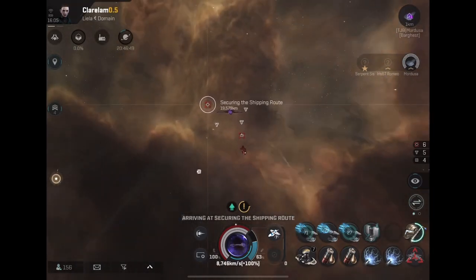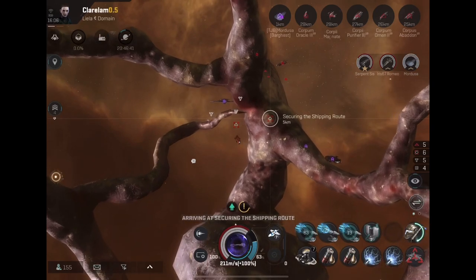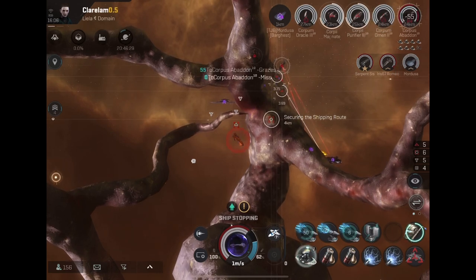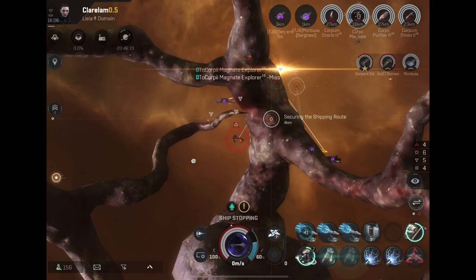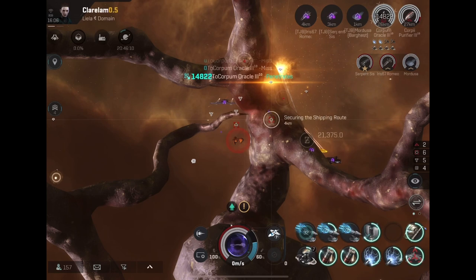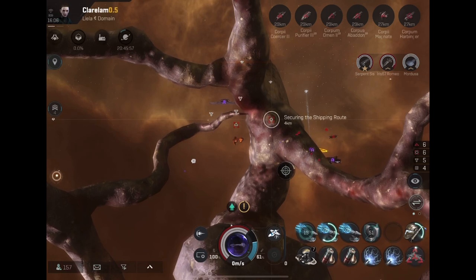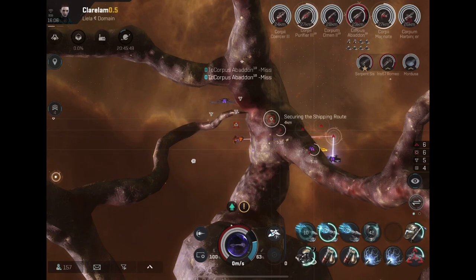Rifled railguns are amazing guns. My personal choices by weapon type are: autocannons, rifled railguns, pulse lasers — and beam lasers are great, my personal choice for 100-kilometer builds. Any type of missile on a Barghest is wonderful; you can run torpedoes, rapids, or cruise missiles depending on preference and range. Torpedoes tend to top out around 30 kilometers and miss past that, but rapids apply damage so well they kill as fast as any other weapon.